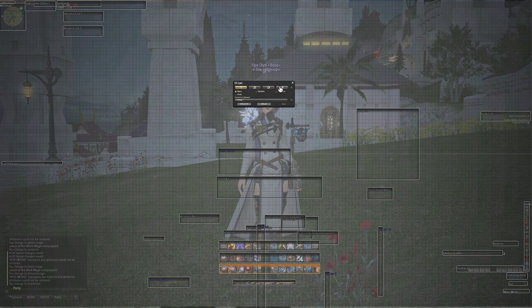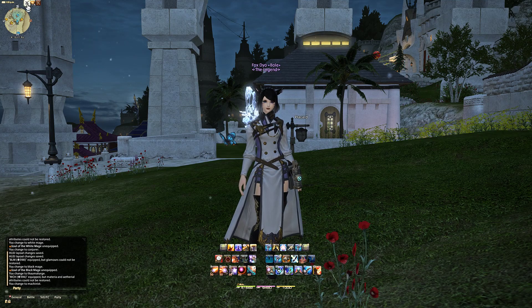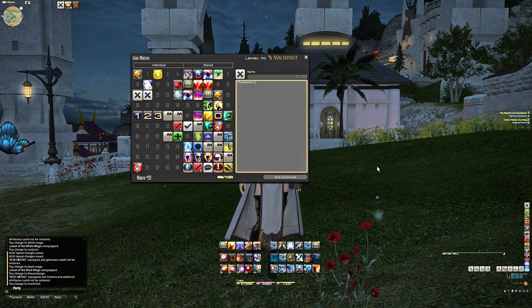I'm going to go here to HUD layout and show you the two different HUD layouts. I'll give you time to pause the video so you can copy the placements of the certain tiles if you want to. Now, how do you change your HUD layout this fast? It's tied to macros. We're going to go to my macros — basically those two macros: one allows you to switch to HUD layout 1, the other allows you to switch to HUD layout 2. So when I'm in HUD layout 1, which is my standard layout, I press HUD layout 2, which you can see here on the right side.